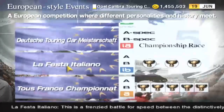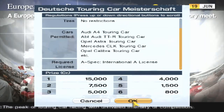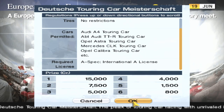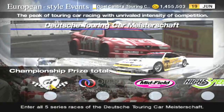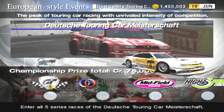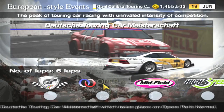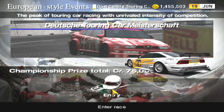I don't know if the Audi TT LM or the Audi TT R Touring car can get in it. It's pretty similarly powered and in the same price range — doesn't tell you the weight but it's probably not much heavier. The A4 Touring car is even cheaper and probably pretty similar as well. So there are some other choices we could use, but I think this is what we're going to go with. It tells you some of the choices — pretty much any German touring car can get in it. The Alfa Romeo can too. The peak of touring car racing with unrivaled intensity of competition. Alrighty, let's do this.